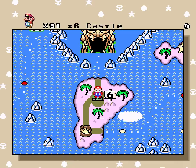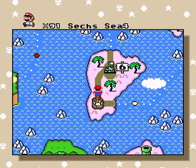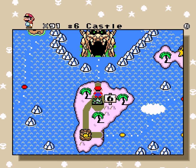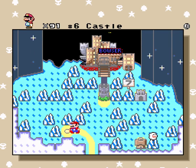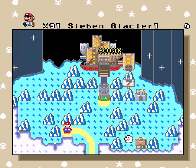Hey there, everyone! This is HowCow playing Super Sig World 3-8, and today we are entering Bowser's mouth into his frozen domain: the Sabin Glacier 1.